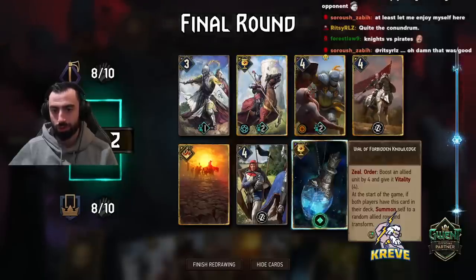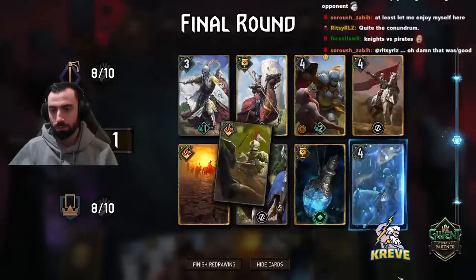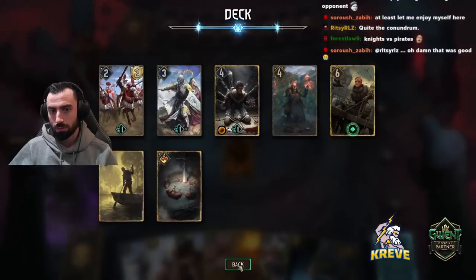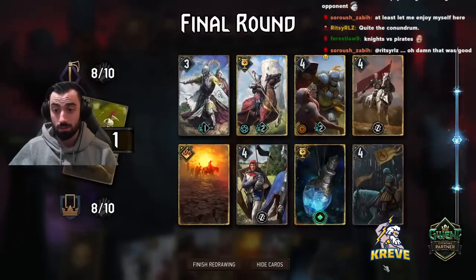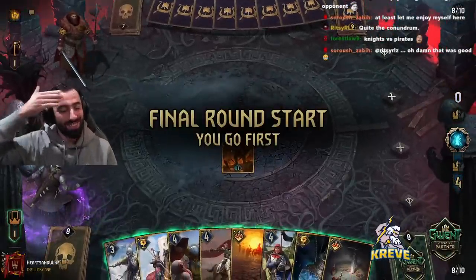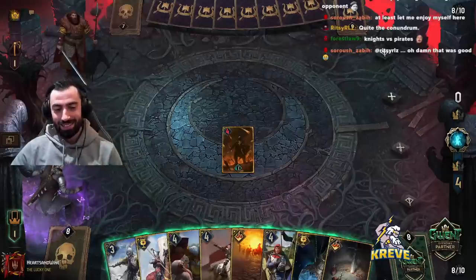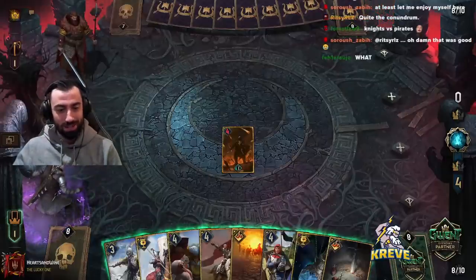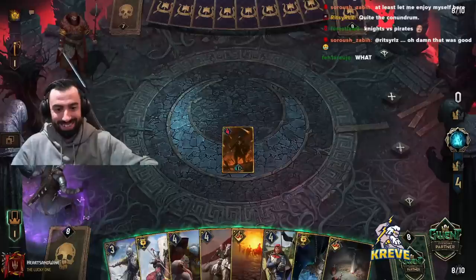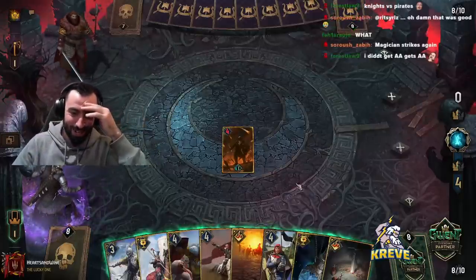We probably do want to use this for Prince - float this. I didn't get AA - jeez Louise. How do I do it man? I literally just said I didn't get AA and then I pulled it. I think if I just talk about a card it comes up now. So let's just talk about good cards alright - let's just start discussing some good cards out there. Please do that for me. And where do we want to stack our units? Shall we get a melee row?